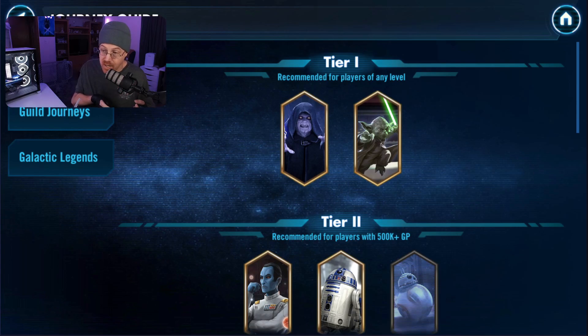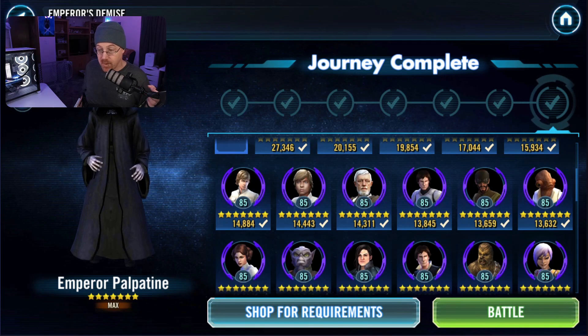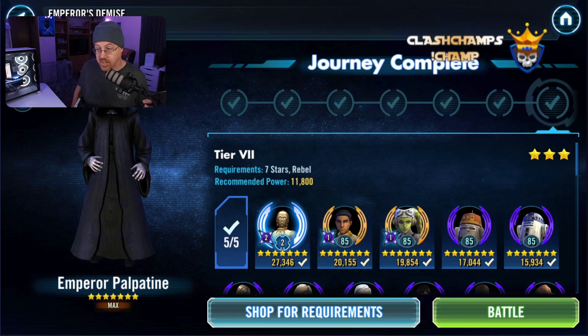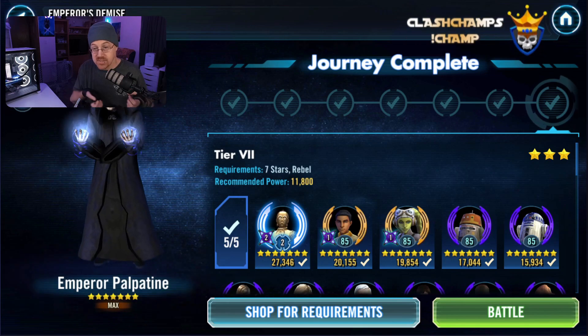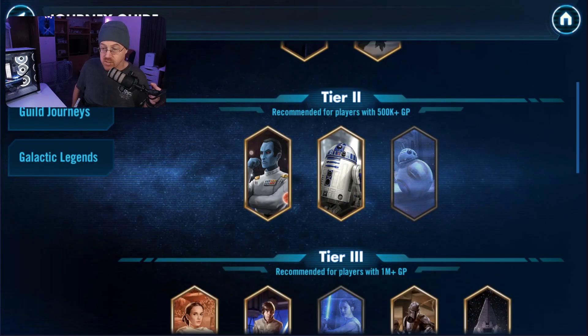Let's look at Emperor Palpatine and the requirements he has, then we'll make decisions from there to progress to the next tier and beyond. Right off the bat, you can see it requires Rebels that are seven-starred to complete the journey to get Emperor Palpatine unlocked. You can use Classic Rebels, Phoenix Rebels, or some of the newer Rebel squads. So here is where you make your first decision: which Rebel group will I use to unlock Emperor Palpatine? In this case, let's say I choose Phoenix. I'll take the time to farm character shards for all of Phoenix Squadron and use them to get Emperor Palpatine unlocked.